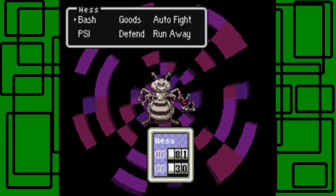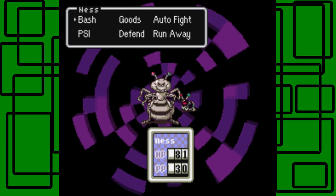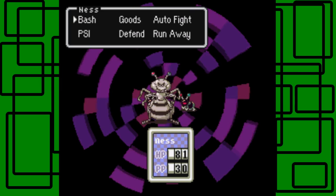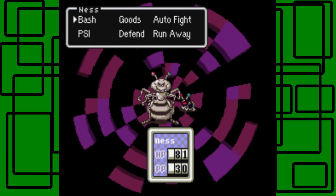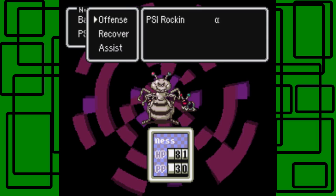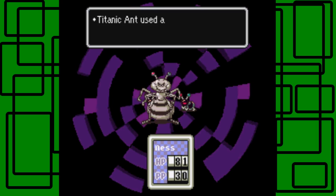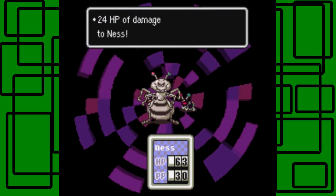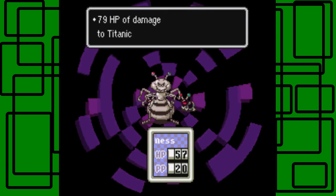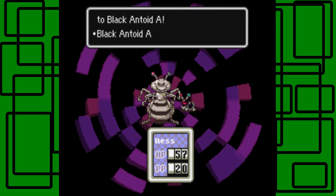I don't remember what the name of this boss is, but he has two Antoids behind him — you can't see the second one. First, I would recommend you start with using your offensive PSI move that you got around level 8 or 9. I have PSI Rocking, so let's take it on. Let's use PSI Rocking and take out the titanic ants and black turns.